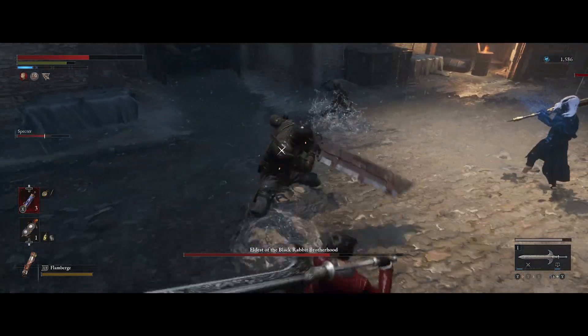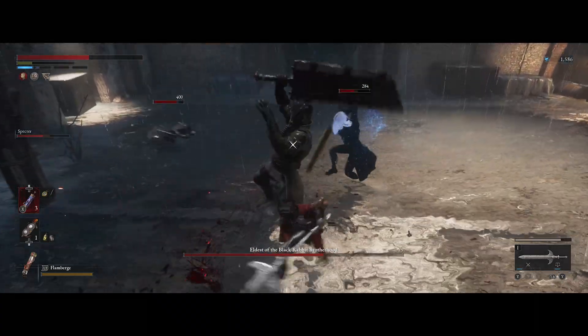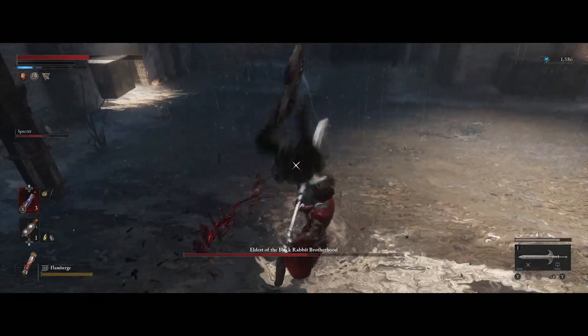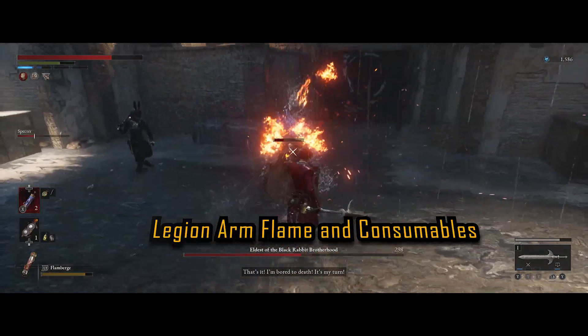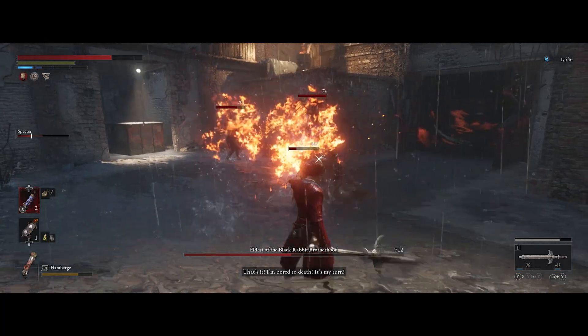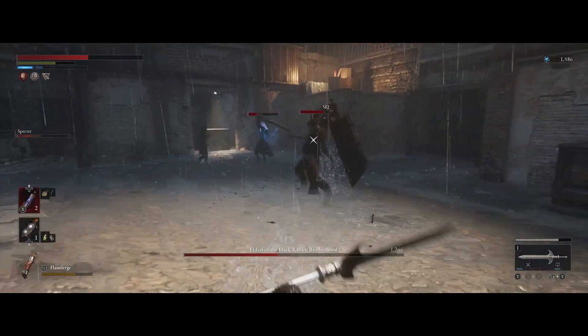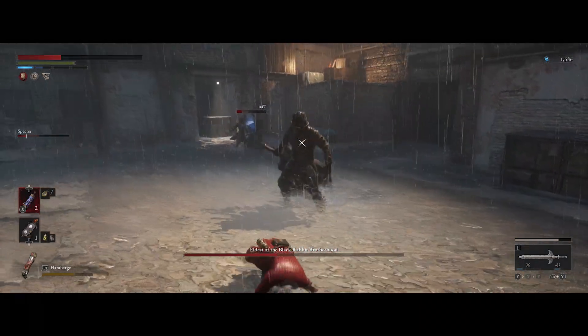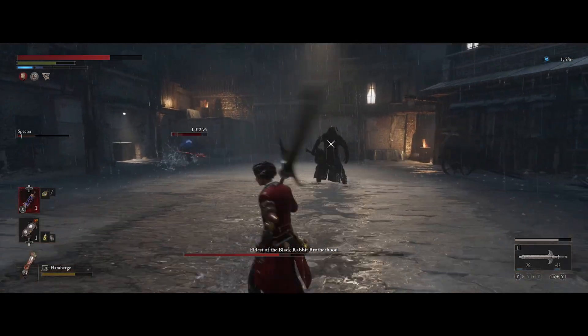Save all your consumables for a later part of the fight and don't be afraid to dodge backwards and block. Now we're getting to the real secret to making this boss extremely trivial: using the flame legion arm flame bug, as well as your shot puts or shot pipes and carcass bombs. You will absolutely melt this boss.